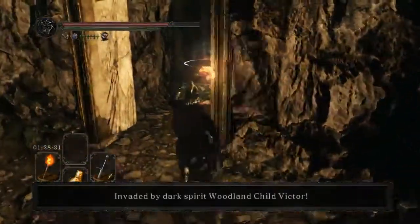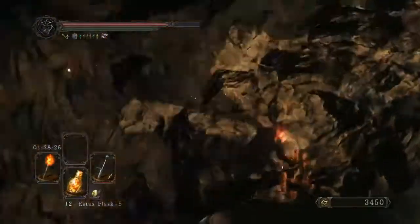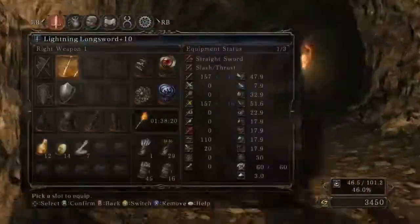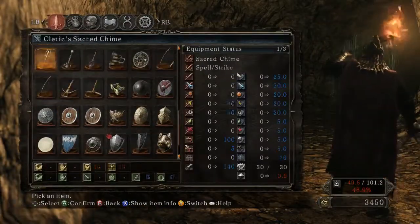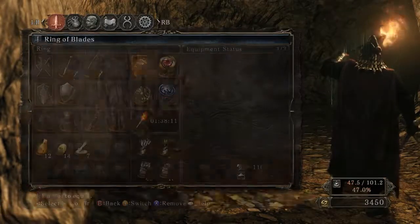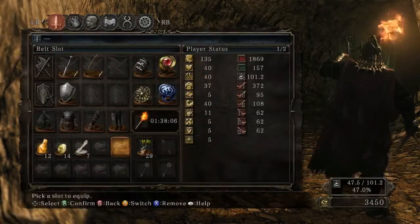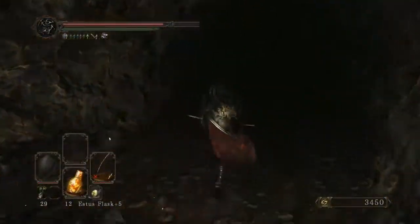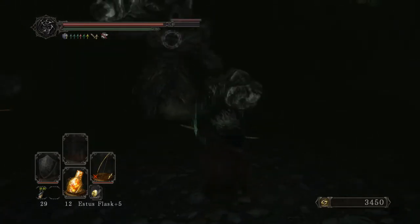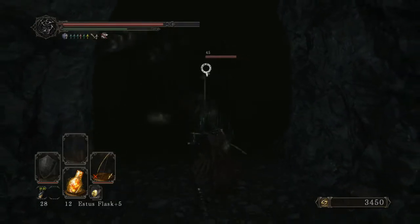If you do get invaded, you can't enter the portal there, so basically you have to quit the game manually — you can't just use a Homeward Bone or whatever. Once you're down here, equip whatever short bow you have — I have the lightning short bow. Just use those poison arrows you just got. Go ahead and equip your bow two-handed. There should be two giant warriors down here. They're extremely weak to poison; it takes about five or six arrows to get them poisoned.